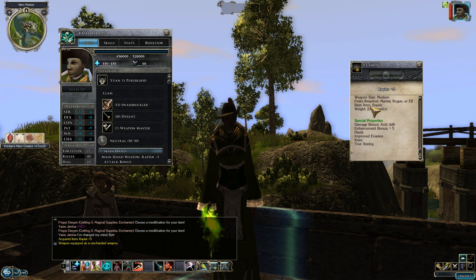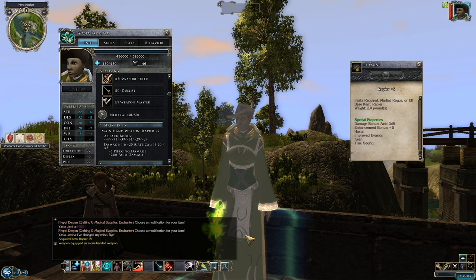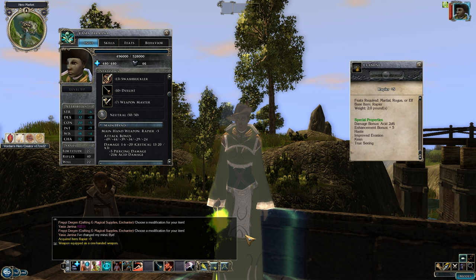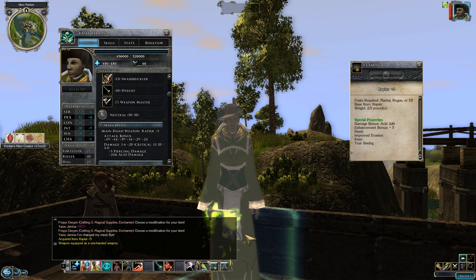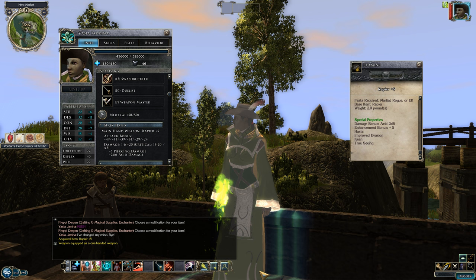For equipment: in Neverwinter Nights 2, if you want dexterity plus ten on items it must be a single plus ten item — you cannot stack a plus eight and plus two. Prioritize dexterity and intelligence on items. Strength and constitution are fine if needed. Get will saves up since your reflex saves are already very high. Haste is excellent; keen weapons are good. Make sure your weapon is plus five and qualifies for weapon finesse — one-handed. Use potions or party member buffs since this build has minimal self-buffing.